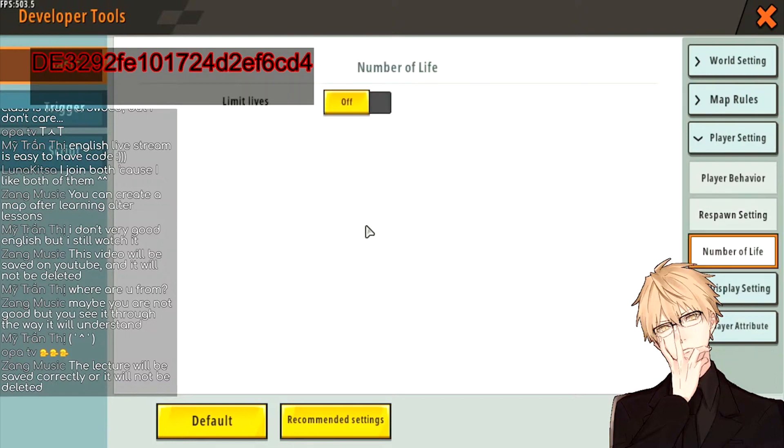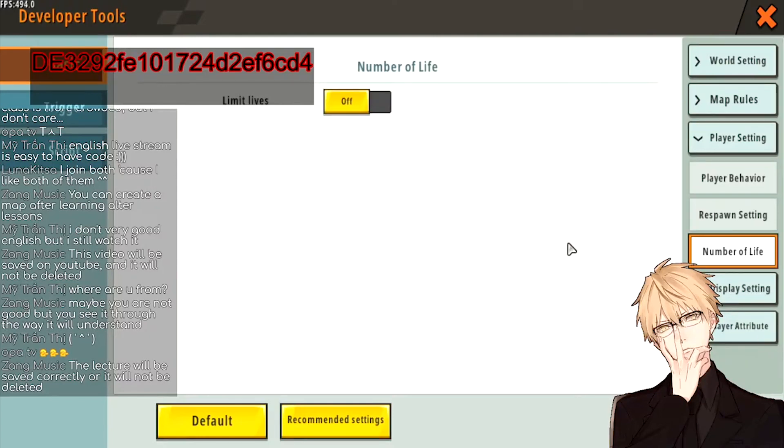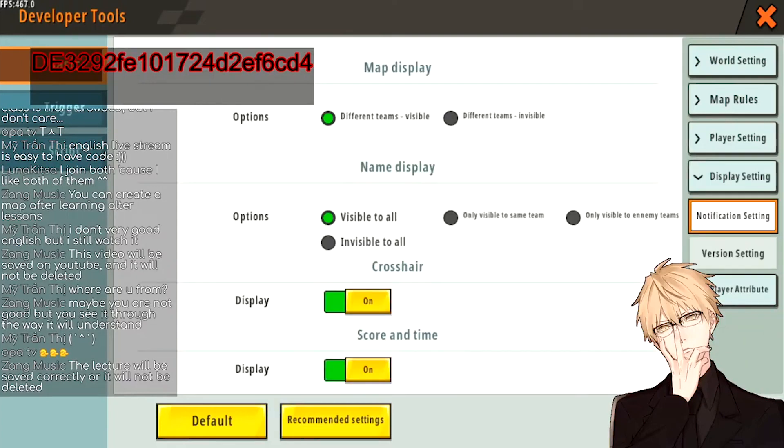For Number of Lives you can turn this on to make the game more challenging — each player only has a certain number of lives to complete the Paco course. But at the same time, if you build a really long Paco map and you actually want players to reach the end, don't turn this on at all. They'll try over and over again with no life limit, and that will be much more fun.